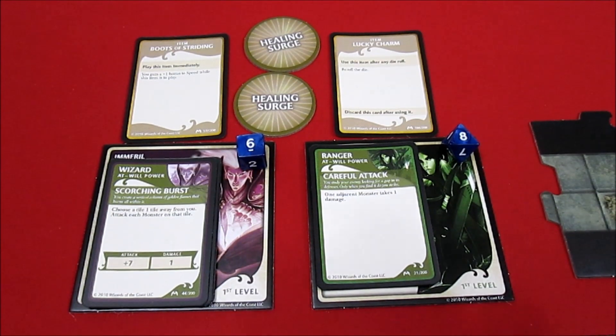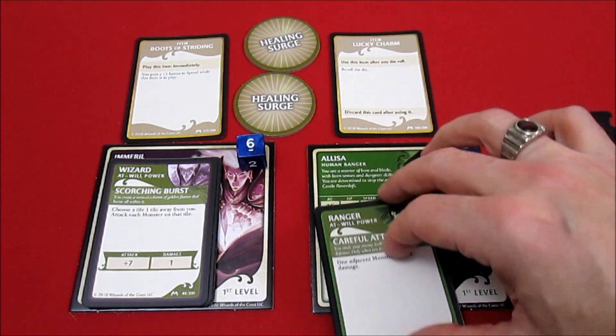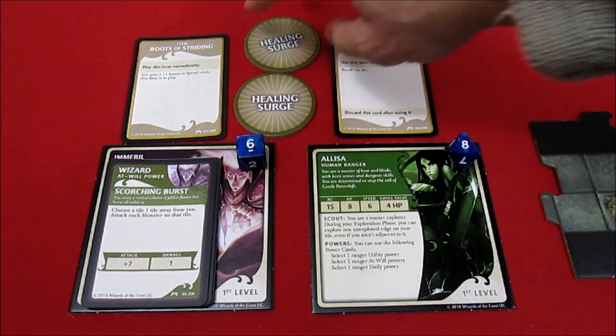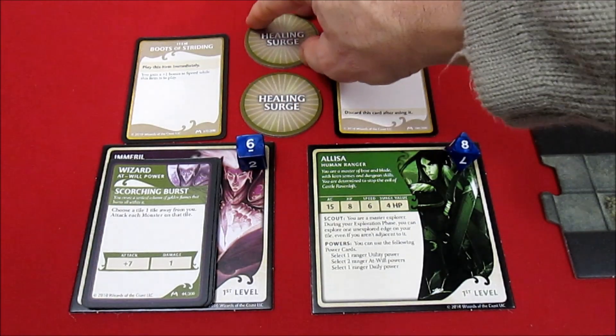We have our two characters. We have Alissa, who we're familiar with from the first scenario - if you haven't watched that, go ahead and do that, it's up on my channel as the first Ravenloft scenario. We've got our two healing surges again. I'm not going to go over the rules too explicitly here, we'll deal with that as we play.